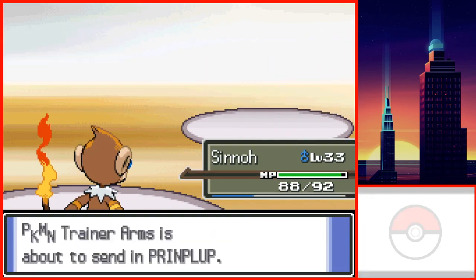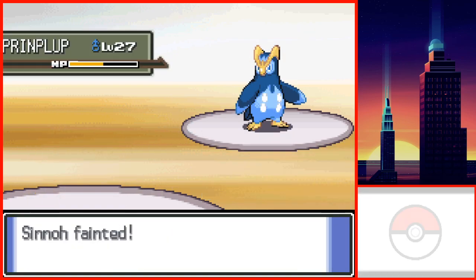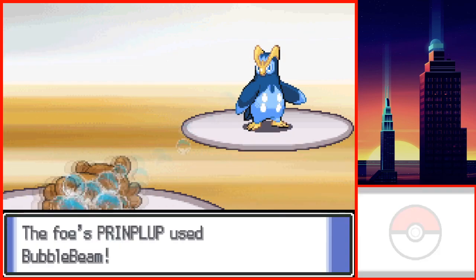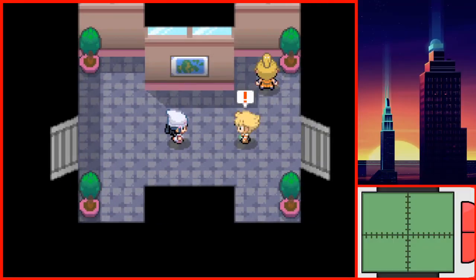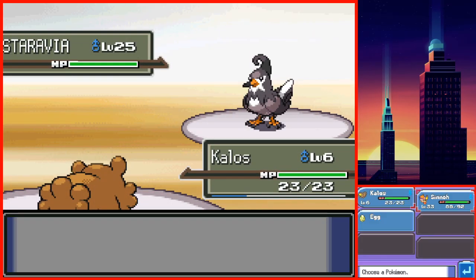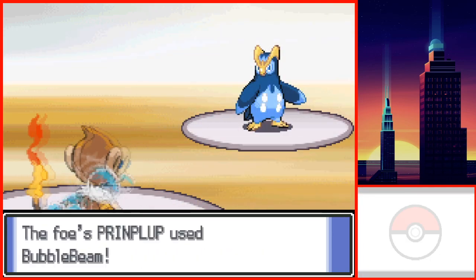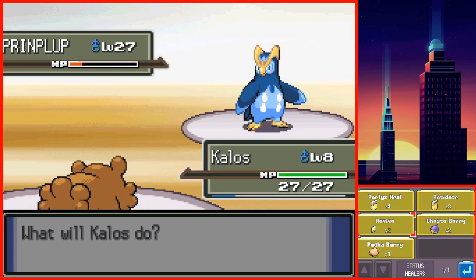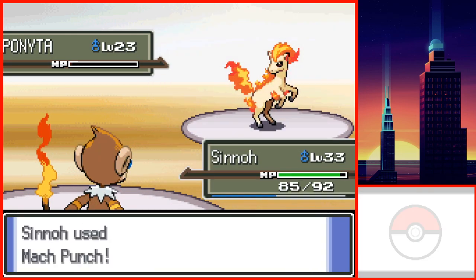Shortly after, I met Arms yet again and we had a rival battle. He leads with Staravia with Intimidate, and my first attempt doesn't go too well with his Prinplup fainting Sinnoh. On the second try, I lead with Kalos so he gets hit with Intimidate, then switch to Sinnoh and faint Staravia. He then used Mach Punch and put Prinplup down to low health, which activates its Torrent ability — and Prinplup would have KO'd Sinnoh. I was able to revive him, and he was eventually able to take out Prinplup.